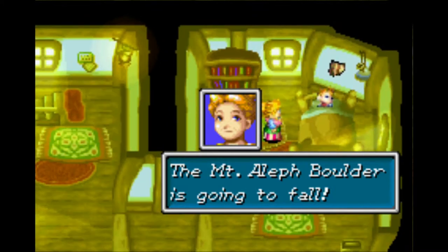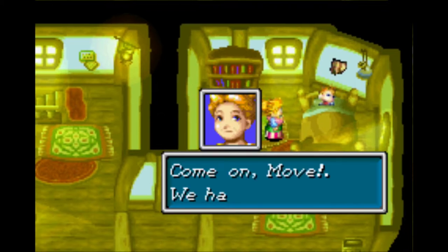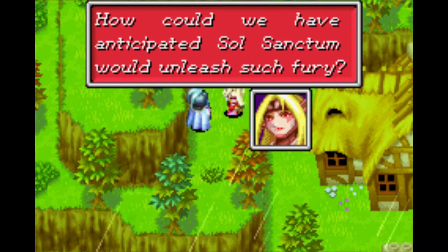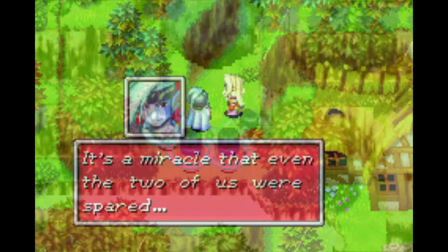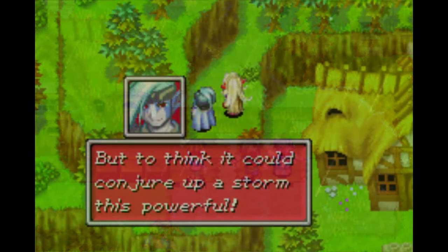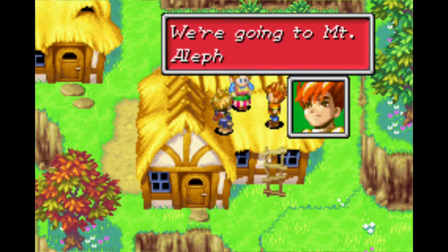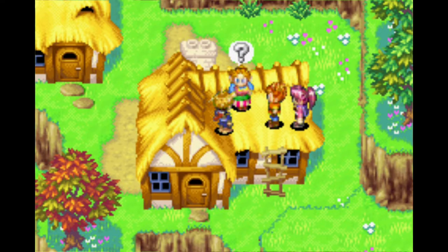We start off the game as a 13 to 14 year old version of Isaac and Garet on the day in which the main antagonist, Saturos, raids Sol Sanctum and causes a boulder to fall from Mount Aleph. Three years later, Isaac, Garet, and Jenna go up Mount Aleph to see Sol Sanctum for themselves as part of a study on alchemy.